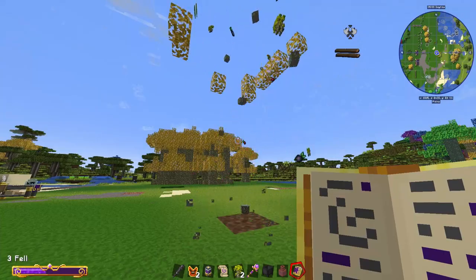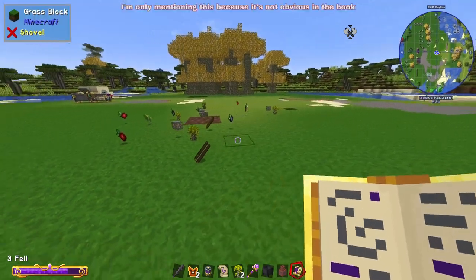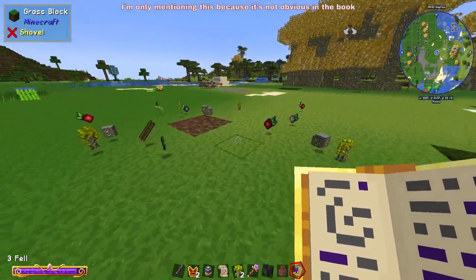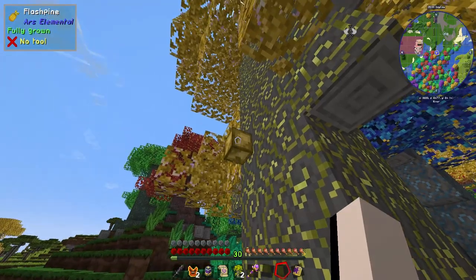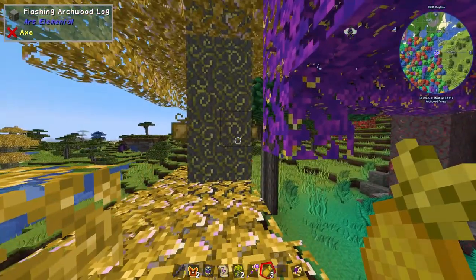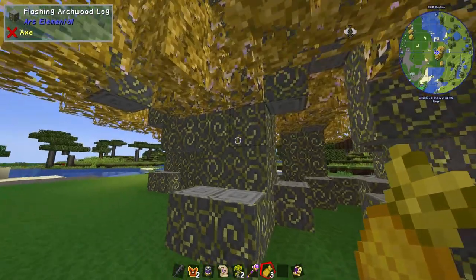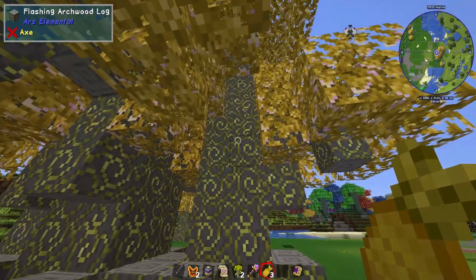This may just be a side note, but the flash pine, which you may need for certain recipes, doesn't drop from chopping down a flashing archwood tree. Instead, it grows off the tree's trunk like a cocoa bean. I didn't see any fruit when I bone-mealed a tree, so you may have to find a wild one or plant them on the tree trunk like you do with cocoa beans.